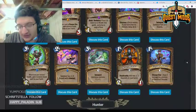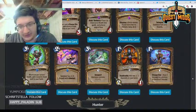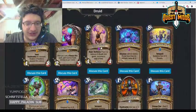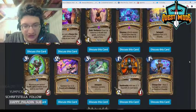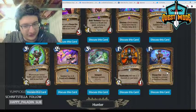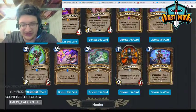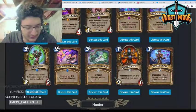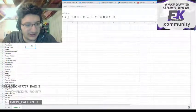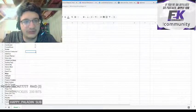Crystal Power — one mana, deal two damage to a minion or restore five health. This is the payoff for the Stag, Lucentbark, and Lifeweaver. I think it's pretty strong because dealing two damage to a minion is a powerful mode, and it has the flexibility of restoring five health when you need it. I'll give it a three.